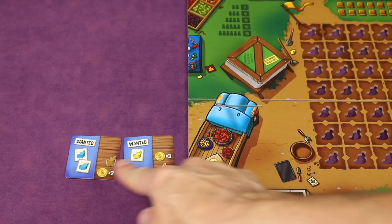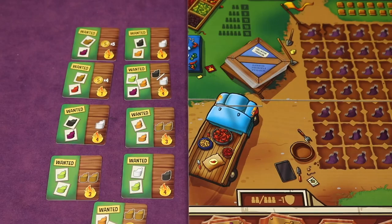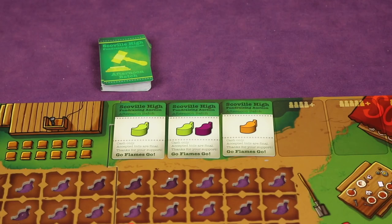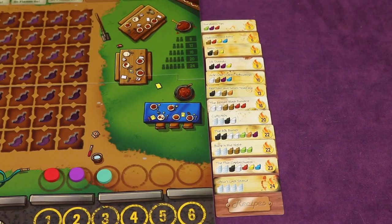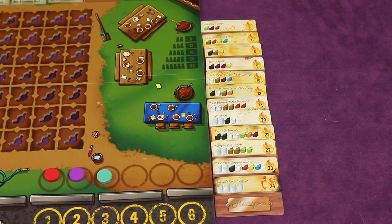At the end of a round, if there are fewer auction cards remaining than the number of players, the game transitions from morning to afternoon. The green afternoon cards come out, offering better peppers in both the auction and the farmer's market. Play continues until either the recipe cards or the afternoon farmer's market cards run low, at which point it's the final round.